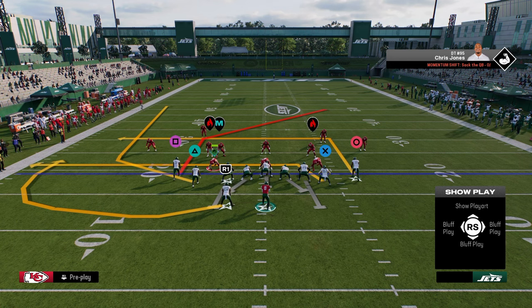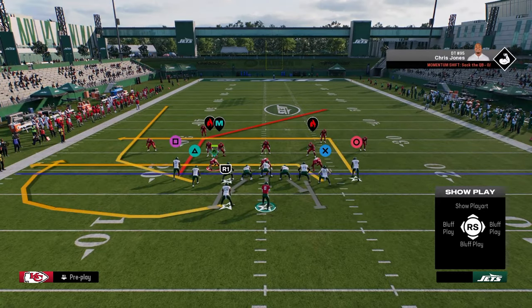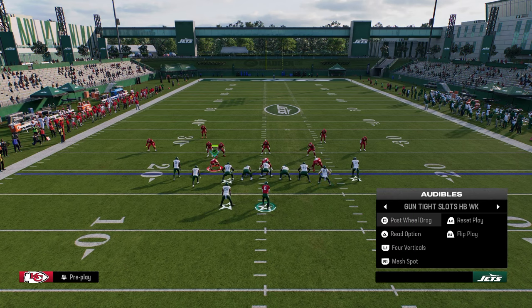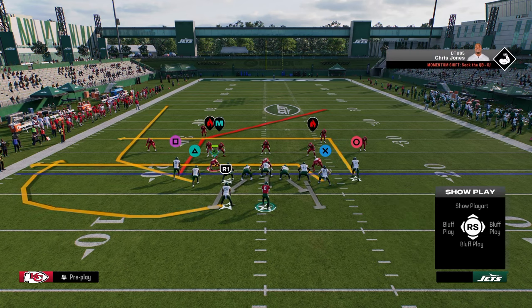For alignment purposes, I generally like to run this formation with my running back to the short side of the field. However, in this year's game it really is not as big of a deal — there's a lot of versatility in how you can play offense. If you want to always run with your running back to the left, that's fine too, because running backs to the left are the best form of pass protection in this year's game.